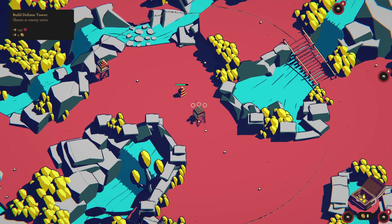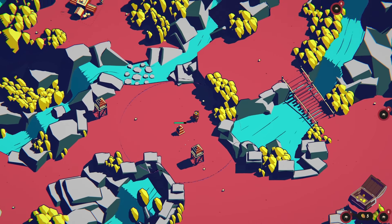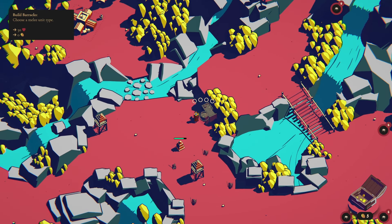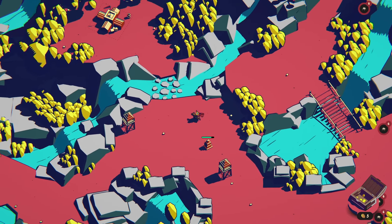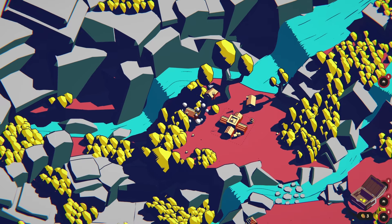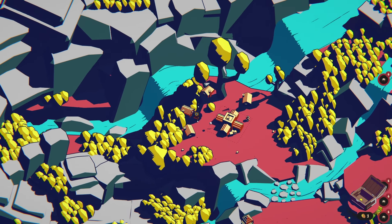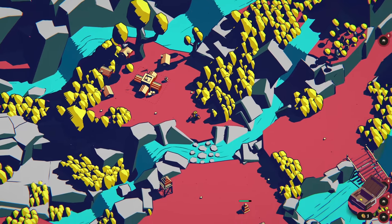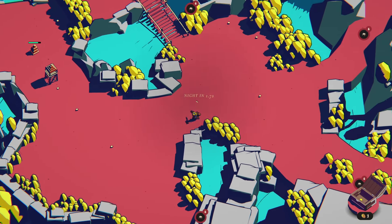Maybe we put in another tower here. And what is this? This is a barracks. Do we need the barracks just yet? I hope we're okay with just the two towers and me. I want more gold. Every house will generate one gold per night. So that's everything. Let's call in the night.